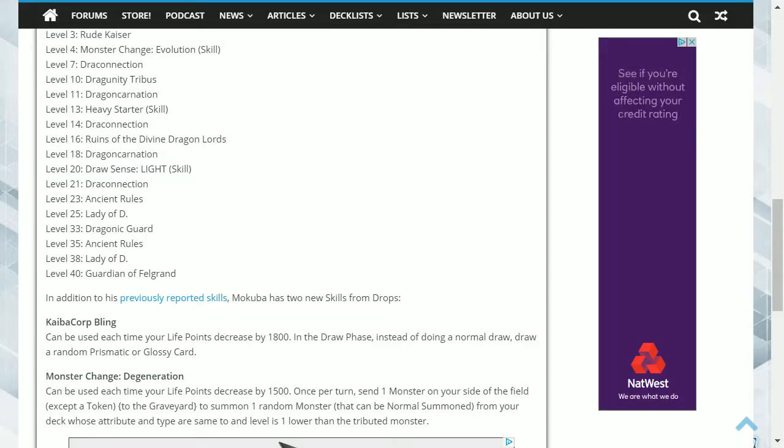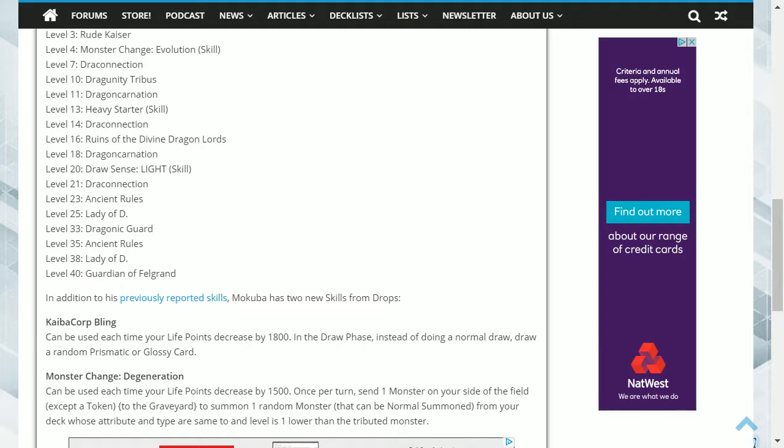There are also two new skills that have been added to him. The first is Cyber Corp Bling. Its effect is: can be used each time your life points decrease by 1800. In the draw phase, instead of doing a normal draw, draw a random prismatic or glossy card. This can be useful if you want to increase your point score, as summoning one of these will increase your total and get you the next level-up reward.